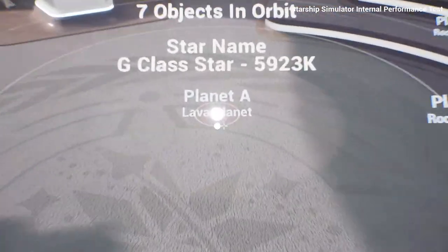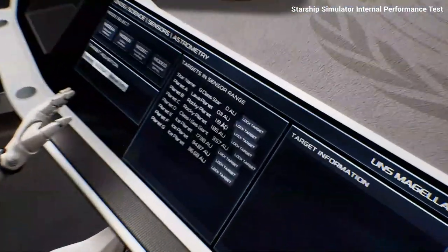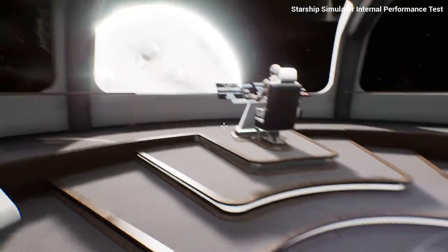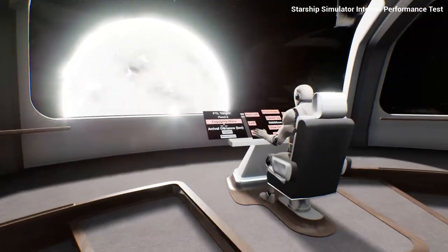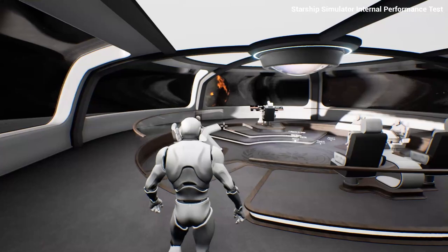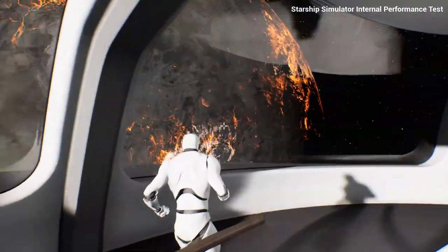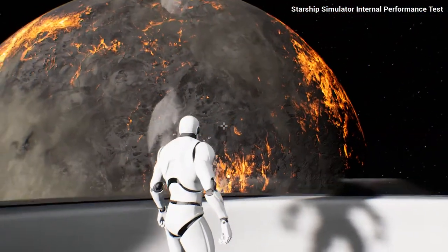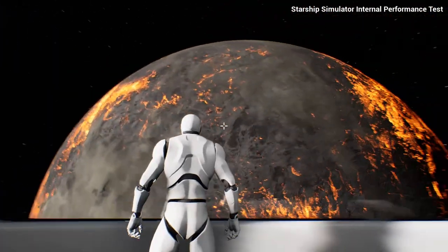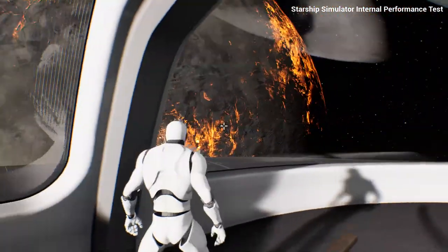Here, for example, you can see a lava planet in close orbit to the star — only 0.1 AU away. Let's go and have a look at that one. There we have our lava planet. You can't really tell from this far away, but the lava is actually moving on the surface, and there are what look like clouds there as well. This is completely procedurally generated with over 2 billion possible combinations.